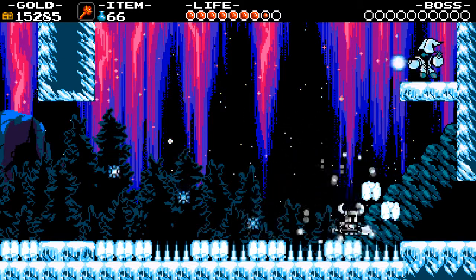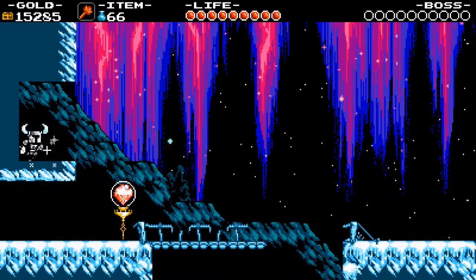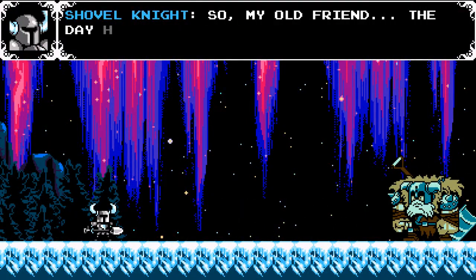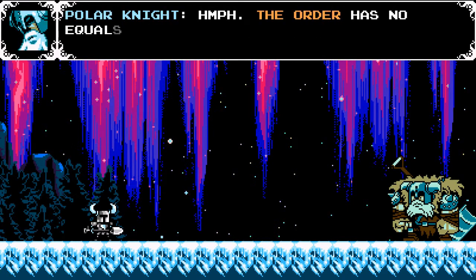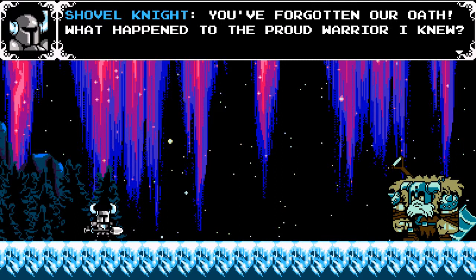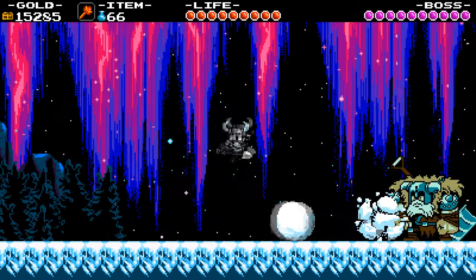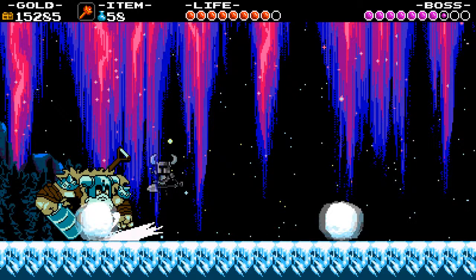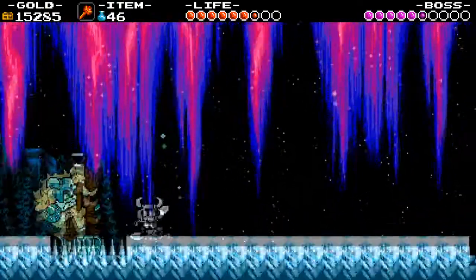Just avoid the little snowflakes coming down there, and I think we can head across to the right. We should be pretty close now to the boss fight. I think we can restore our health here with a chicken. I'm still going to use the fireballs to fight this boss. I think we can do this.